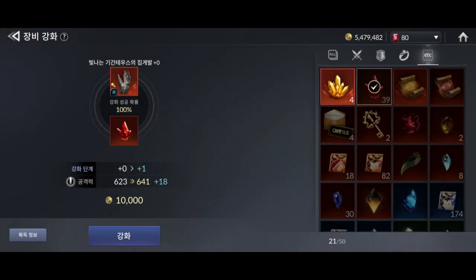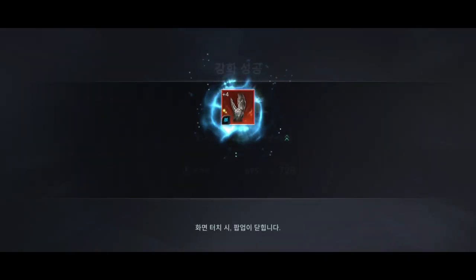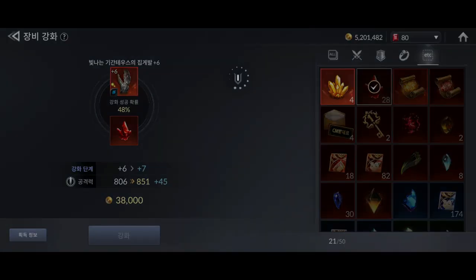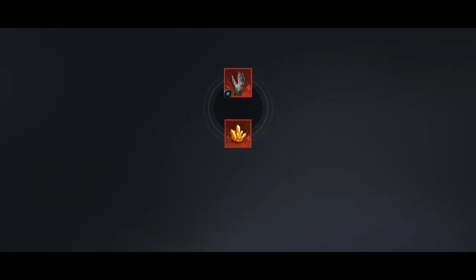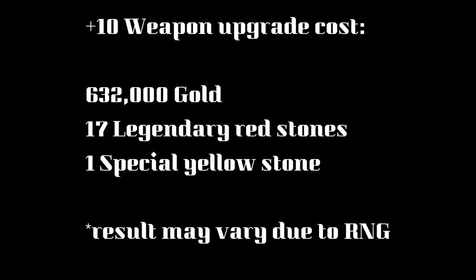Okay, let's start from the beginning. I will forge this weapon from 0 to a plus 10. The total cost to forge a plus 10 is 632,000 gold, 17 legendary red stones, and 1 special yellow stone.